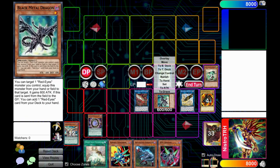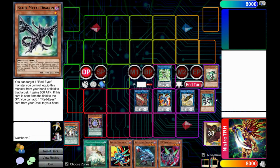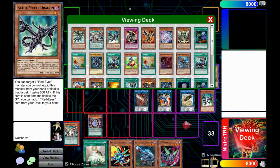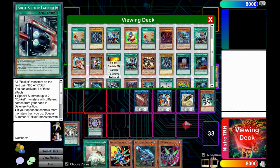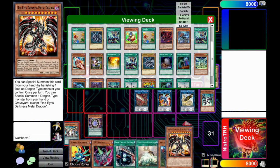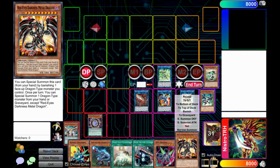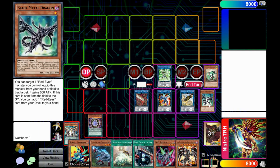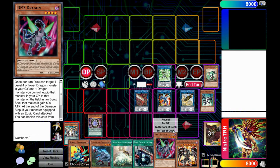Normally in regular Dragon Link you'd go into Red Eyes Darkness Metal right here, but you're going to go into Black Metal Dragon and then use Black Metal Dragon to go into Striker Dragon. This is why Striker Dragon is so good — you can get this effect off pretty much for free. Black Metal Dragon searches Red Eyes Darkness Metal, and Striker Dragon searches Boot Sector Launch. In your order of chaining, Red Eyes Darkness Metal is a lot more important, so chain it so Striker Dragon is chain link two and Black Metal is chain link one.